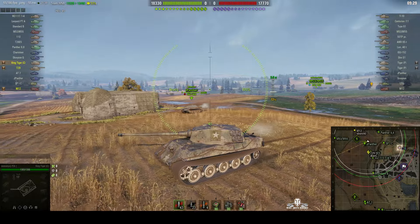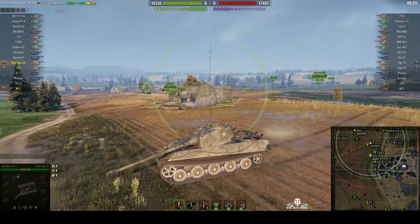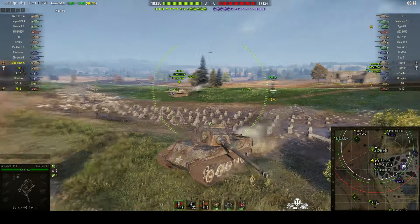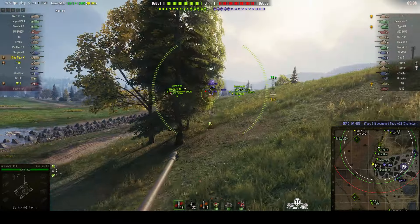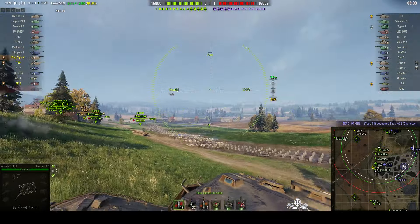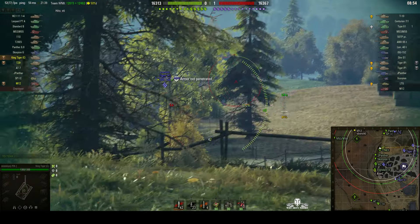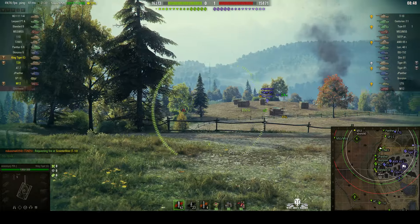A lot of people have complained about the fact that the Tiger II is a fairly weak tank, and the King Tiger Captured — you only have to puncture it once and you get module damage. But it does have that lovely 88 millimeter gun, 240 alpha, and a reload of seven seconds. The main weak spot is not the mantlet, not the gun, not the upper plate — just go for the top of the turret. You might be able to get the lower plate as well, which you can easily puncture.